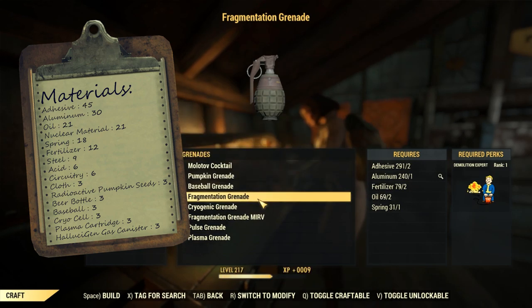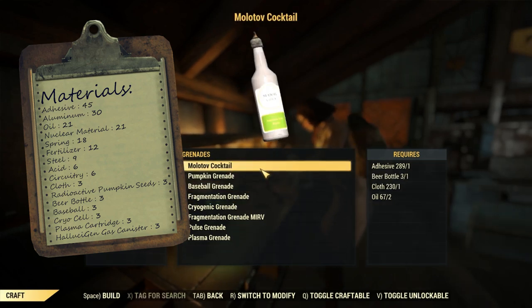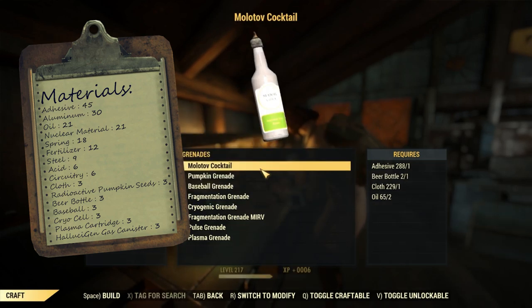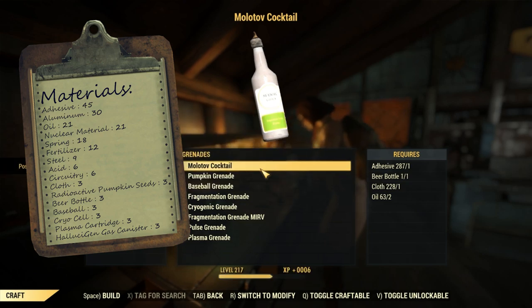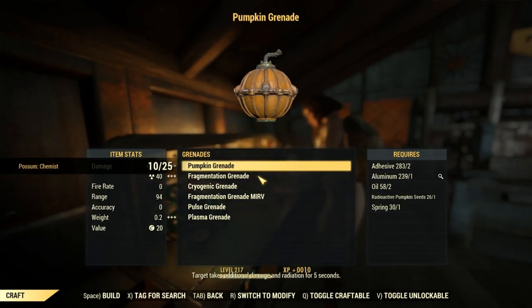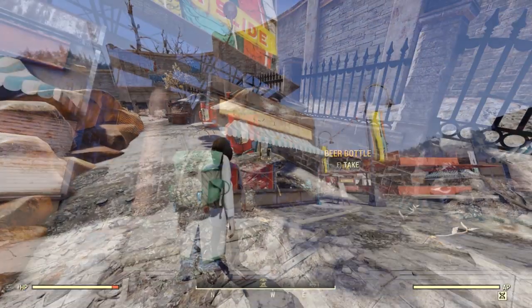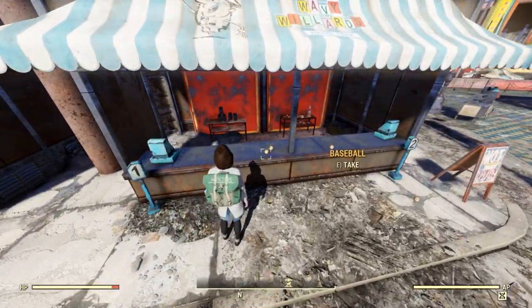Let's start off with Frag Grenades — you just need Demo Rank 1 to craft these. Molotov Cocktails require beer bottles, which can be found all over, like at most train stations. And baseball grenades require baseballs to craft. You can find both beer bottles and baseballs in one convenient spot at Wavy Willard's Water Park — some beer bottles on the tables there, and three baseballs at the Knock Em Down game right here.